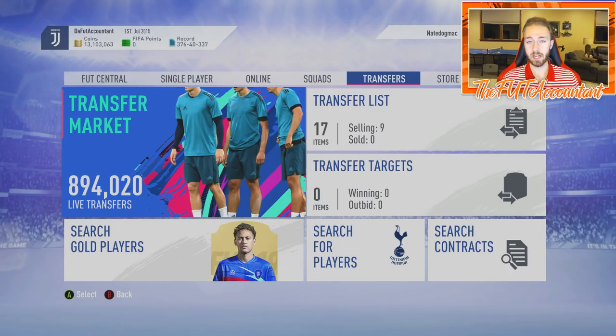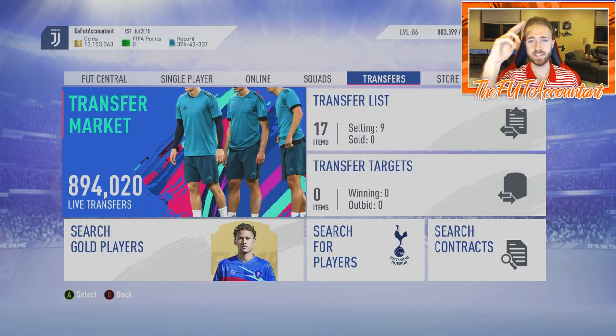Coming out of the promo into what should be a no-promo week, we should see the FIFA market rebounding — lots of good stuff, and there should be a lot of coins to be made in this next week. If you enjoyed the video, smash a thumbs up, comment down below, and hopefully we get a sick icon SBC today. It's been Nate the Foot Accountant — catch you guys later, peace out.